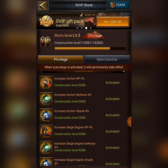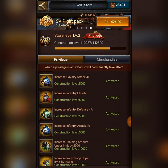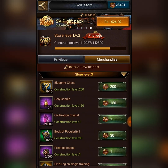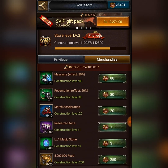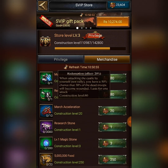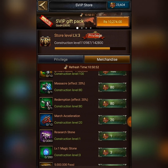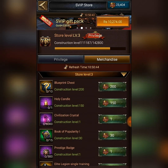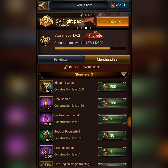These buffs are activated in all battles — dragon campaigns, ancient battlefield, conquests, and throughout your kingdom. As you can see, we are at privilege 3. In the merchandise section, you can get Super VIP chests, resources, battle items, massacre effects, march acceleration, material chests, Super VIP presents, aid hall speed-ups, and prestige badges. Everything necessary is available here.